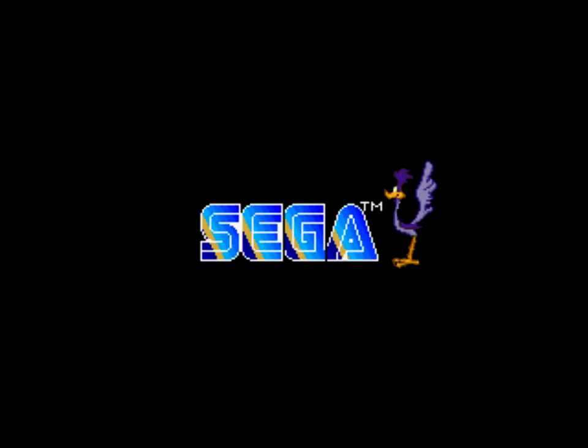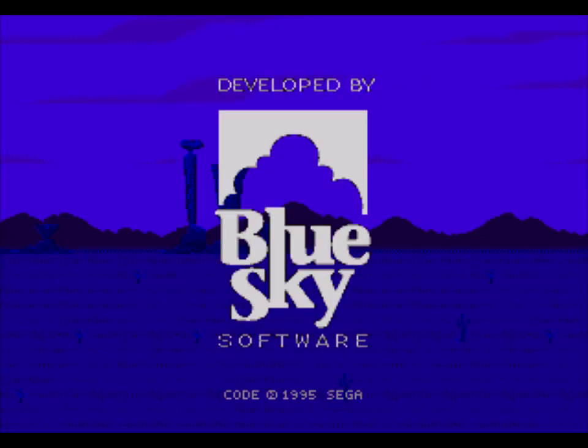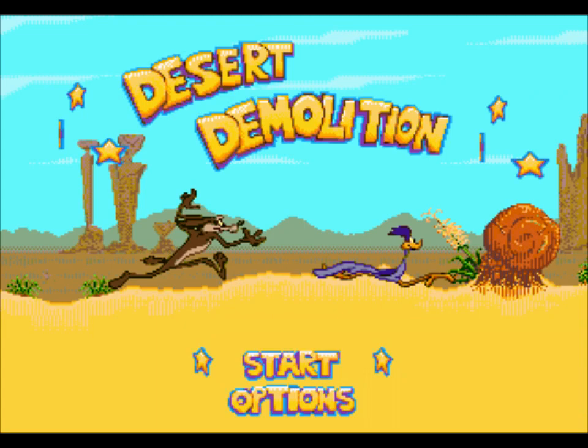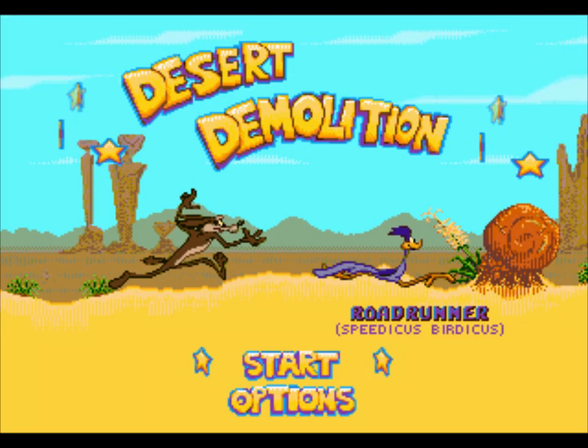Hey, haven't we seen this intro screen before? How goes it, ladies and gentlemen? Thanks for checking out Shinsen 88 Gaming. I recently covered the first half of this game - first half referring to the first playable character. We're going to be checking out the second playable character, the Roadrunner. This is a Sega Genesis game that came out in 1995 based on the Looney Tunes franchise, and more specifically the Wile E. Coyote and Roadrunner cartoons. This is Desert Demolition.